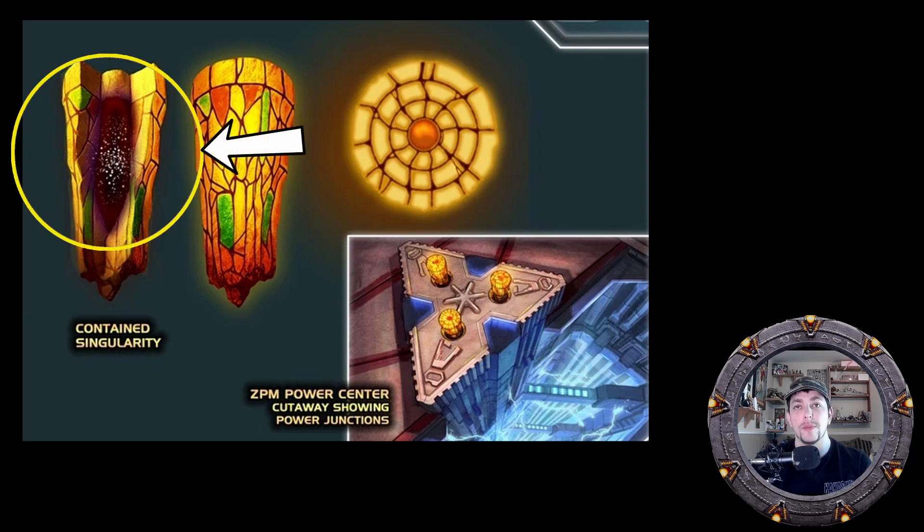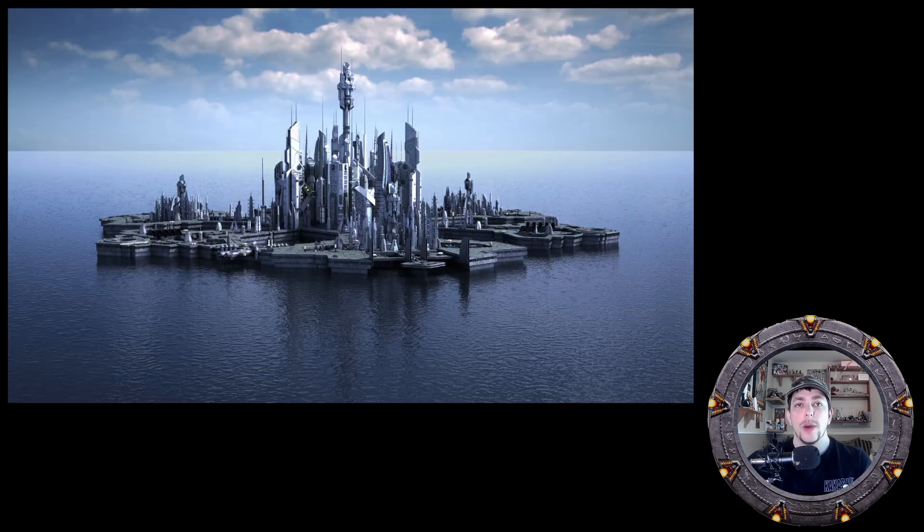This subspace-time pocket is enclosed within the ZPM itself. The energy harnessed by the ZPM is almost infinite if the module is not powering anything at all. However, if the ZPM is powering something for a long period of time — like Atlantis — the ZPM will continue to produce power until it reaches maximum entropy.